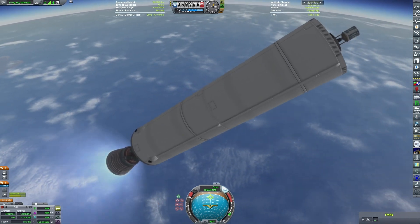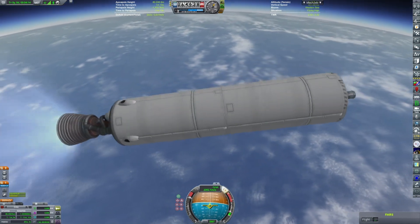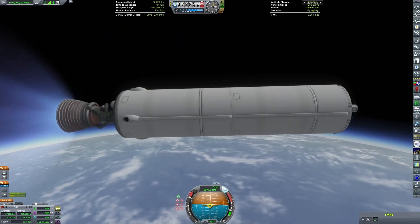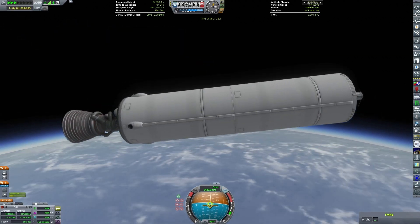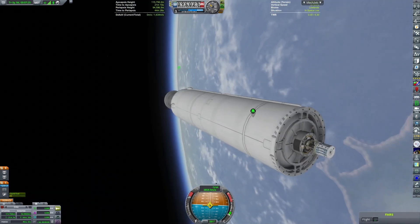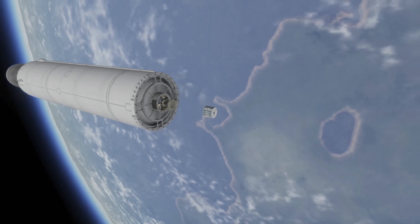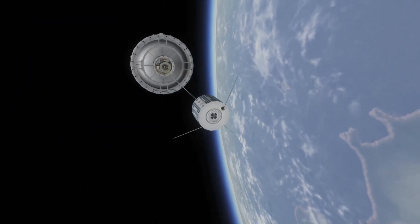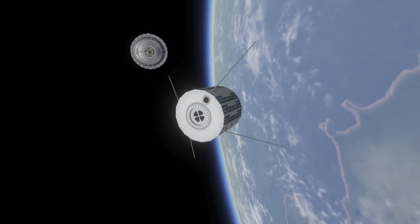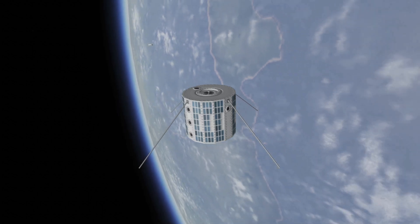Maybe we can talk some more about the actual design of this vehicle. That's a 1.875 meter diameter core. The first stage uses two NK-33 engines from Kentaris. This stage uses a Skiff from Making History. And we can deploy the satellite — it's one of the small probes from Blue Dog Design Bureau. The rotation of the wing was done with Breaking Ground servos.